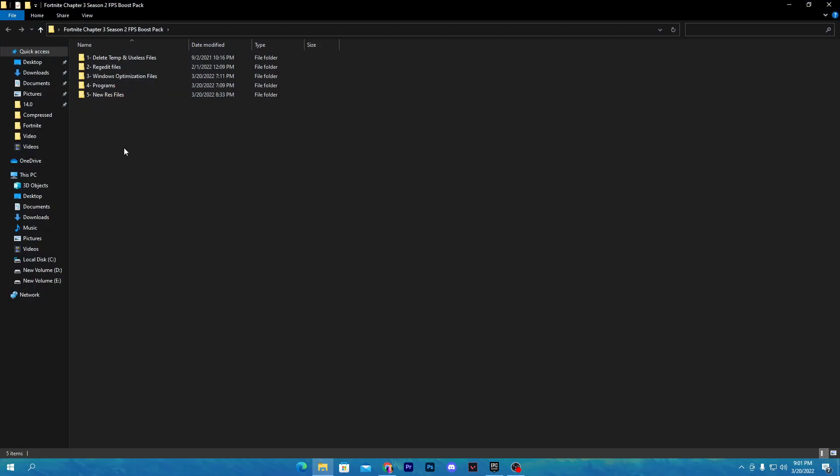Once you've extracted it, open the folder. There are a bunch of files: the first one is for deleting all previous cache and useless Fortnite files, next are registry files, then Windows optimization files, some programs, and some best resolution settings for Fortnite. First, open the option to delete temporary and useless files.